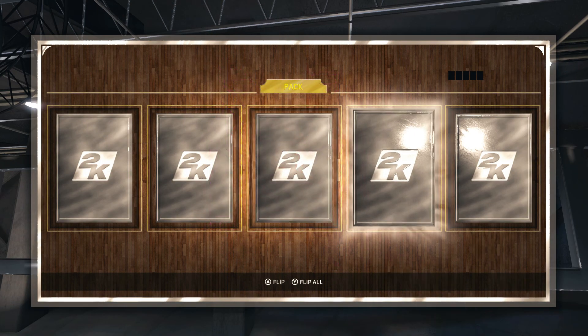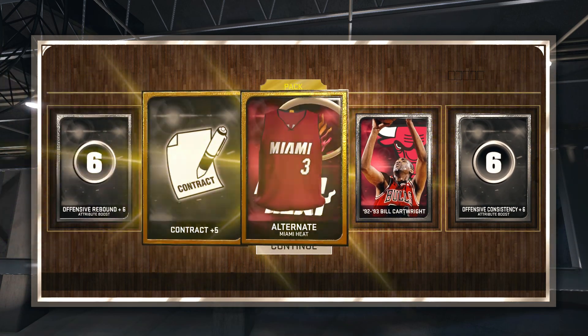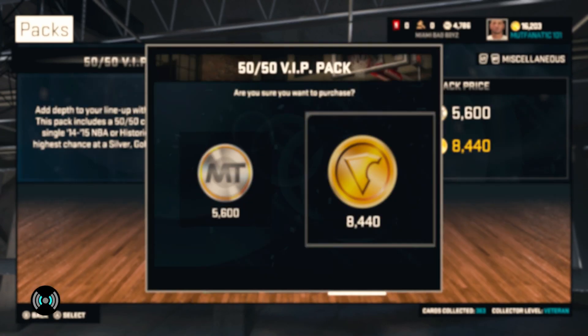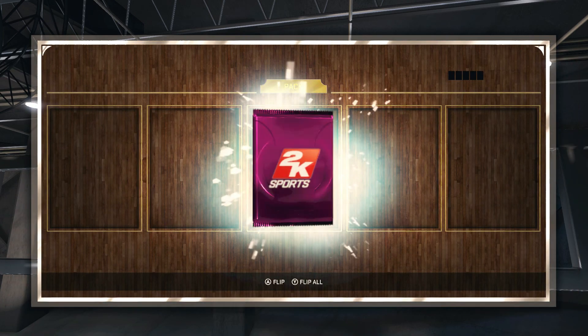Sorry about my speech impediment. But here we go, maybe a gold. Go ahead and open these - we get Bill Cartwright. We're getting no gold legends. This may be our last 50-50 VIP, and it will be. We'll get to open one of the other ones. And we get an Emerald!